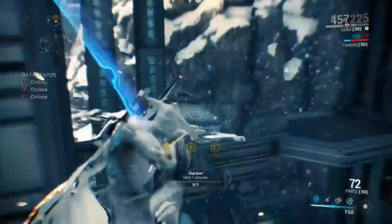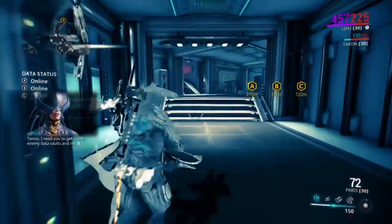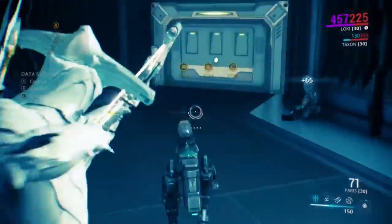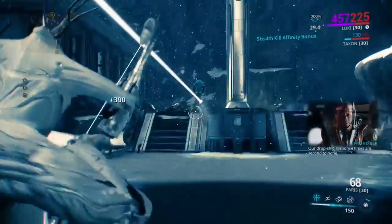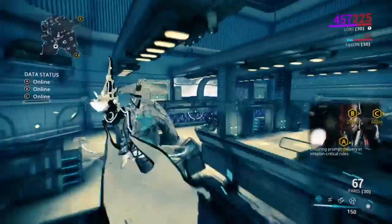As you can see here, we already have the Paris out. Paris is quite powerful. A lower level Corpus mission demonstrates the power. As you can see, it is a stealth weapon, so for you starters out there, it is good to be used in stealth situations.